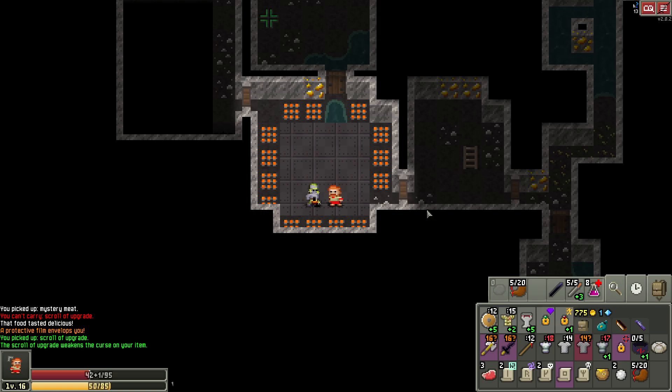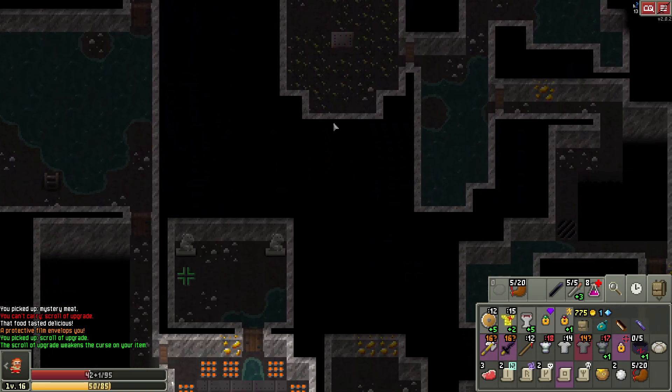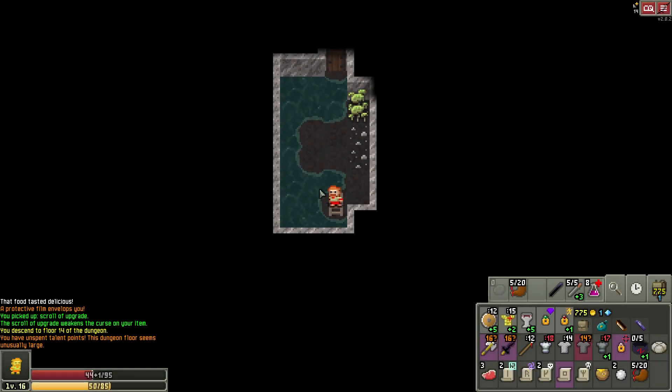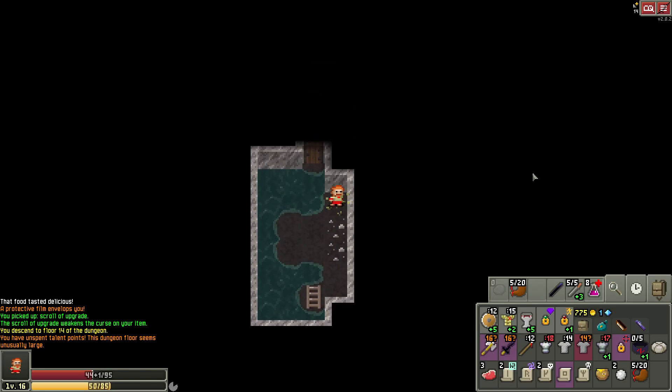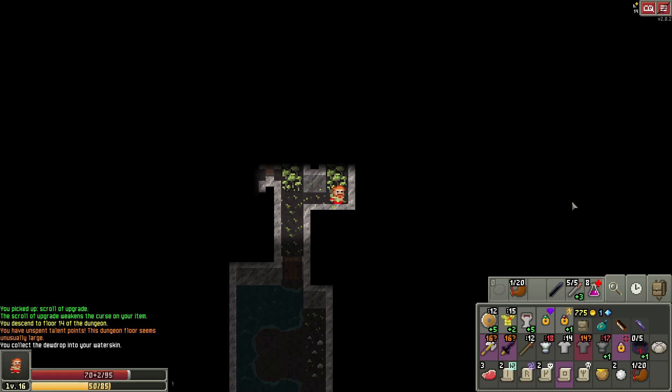We'll go downstairs — I think we're done with this floor. We'll go ahead and go downstairs, see if we can find another scroll of upgrade or remove curse scrolls, either way. I spent talent points — strength is probably the way to go. If we go strongman, we'll be able to use the plate armor, no question. Let's do that — plus more damage on our current weapon, which is pretty good too. Bring some dew — if we can find some more dew, that would also be pretty good.